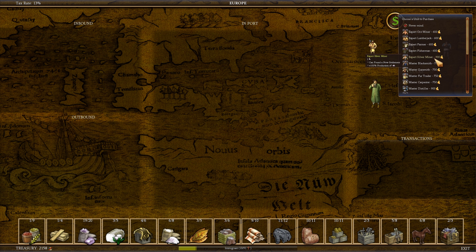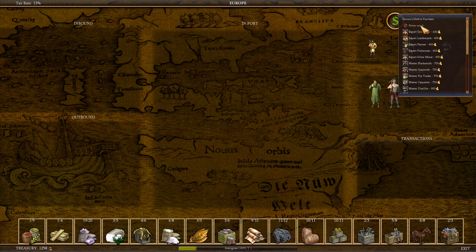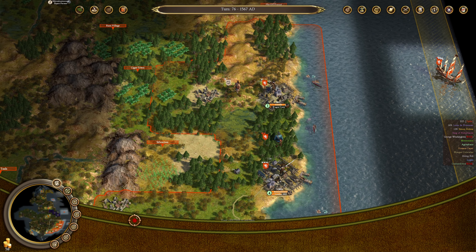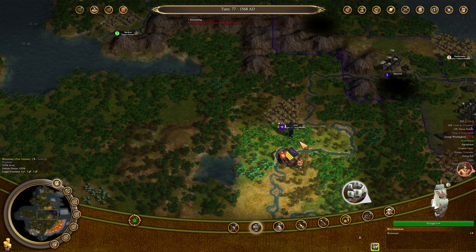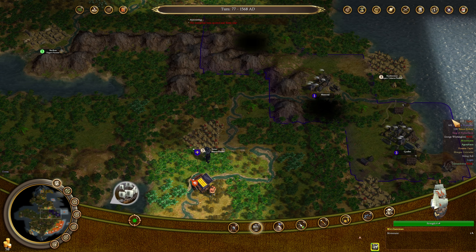I'm gonna get another silver miner — that'll make two silver miners once we demote the soldier — and then I'm gonna grab a farmer and another farmer so we can get free colonists who can train those colonists. France has got their own little missionary running around. It is a regular missionary though. Looks like he's trying to get better relations with the Sioux.